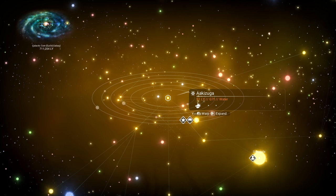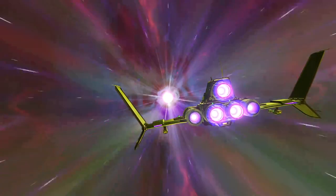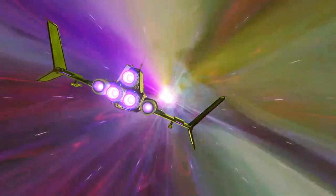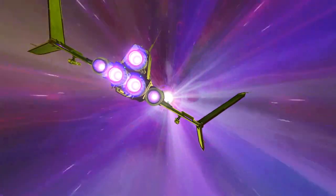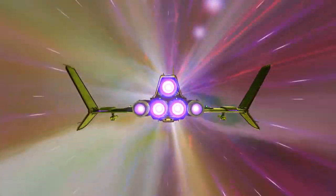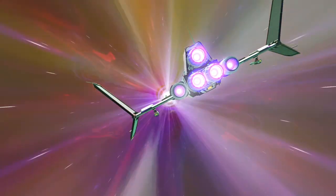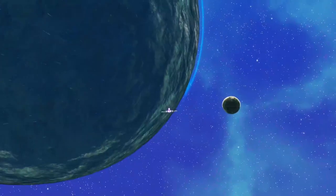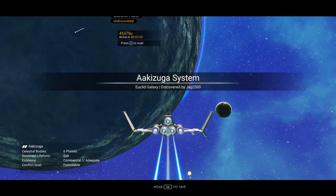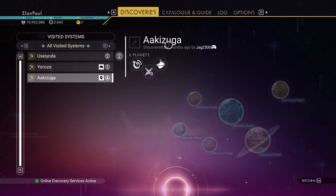The fifth ring is moving in the opposite direction, so we've got six planets here — really, really weird. We're going to go ahead and take it. Let's take a look at the system and see if anyone's been here before. Maybe if we're the first ones here we can rename some stuff. In my main save, I have an entire system named the Elon Paul system. Nope, discovered by Jag — ten months ago, so not terrible.